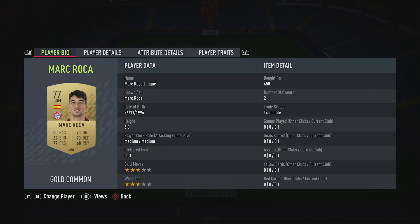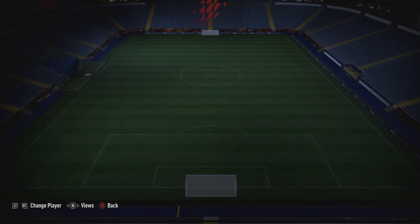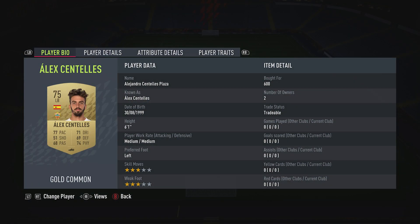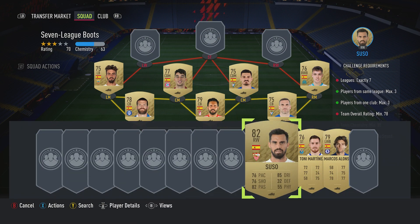Centre-mid on the left is a CDM, Marc Roca, put for 450, plays for Bayern in the German Bundesliga and is Spanish. Left midfielder is a left-back, it's Alex Santelis, put for 600, plays for Udi Almeria in the Spanish second league and is Spanish.